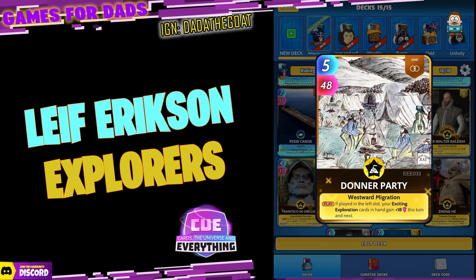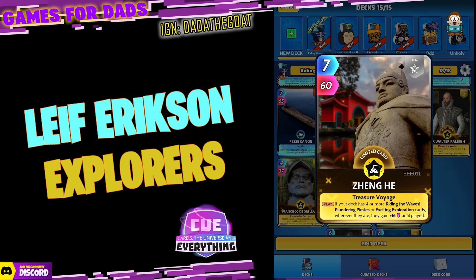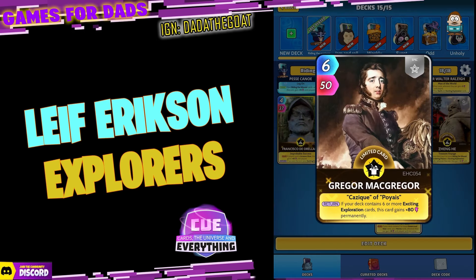Donna Party — just a rare common card, five for 48. On the play, if played in the left slot, your Exciting Exploration cards in hand gain 18 this turn and next — remember to play on the left! Zanghi — seven for 60, a limited epic. On the play, if your deck has four or more Riding the Waves, Plundering Pirates, or Exciting Exploration cards, wherever they are gain 16 until played.